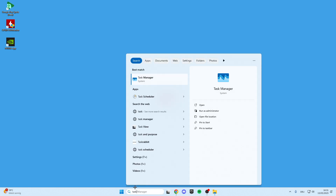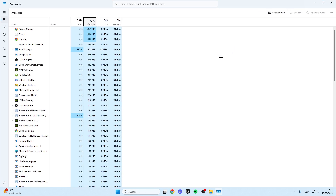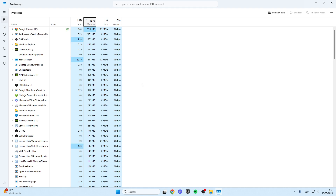First, go into the search bar and look for the Task Manager. Click on it, maximize the window, and here we look for all processes which are running right now in the background from DAISY. It's possible that some processes from DAISY are running in the background.